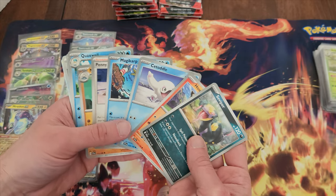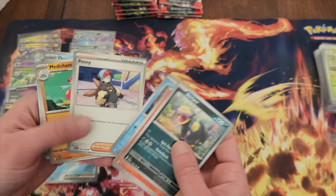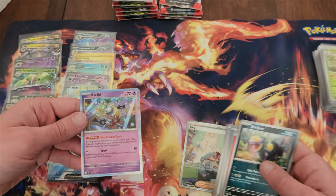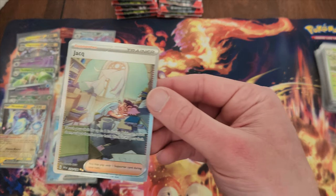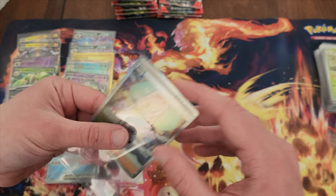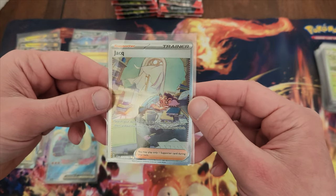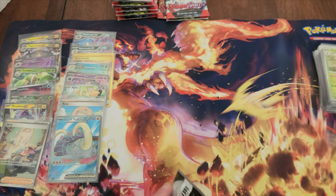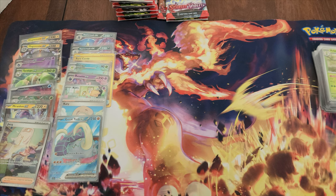Wait a minute — was that a red Magikarp? It was! Hard to tell. Another full art supporter — Jacques, or something along those lines. He's exhausted from searching all of his packs. Literally searching.